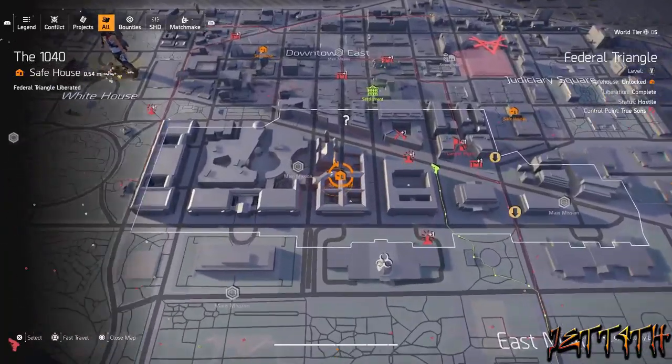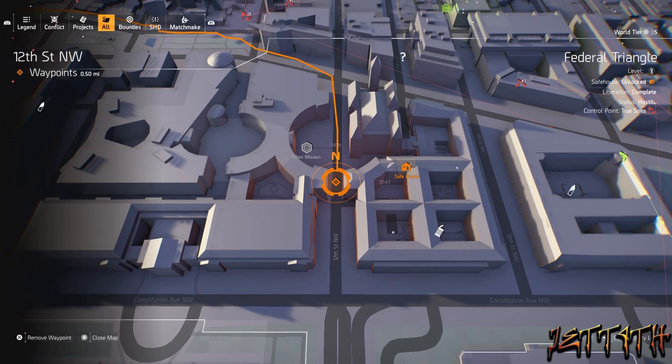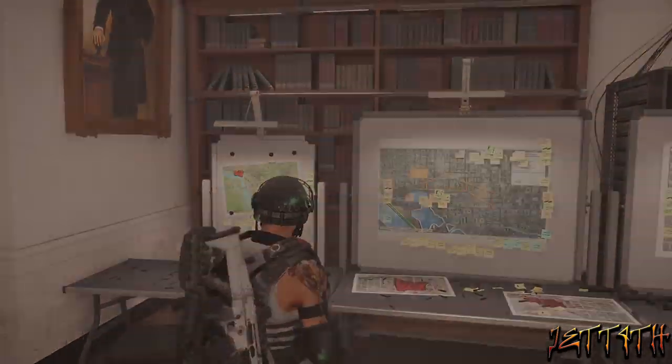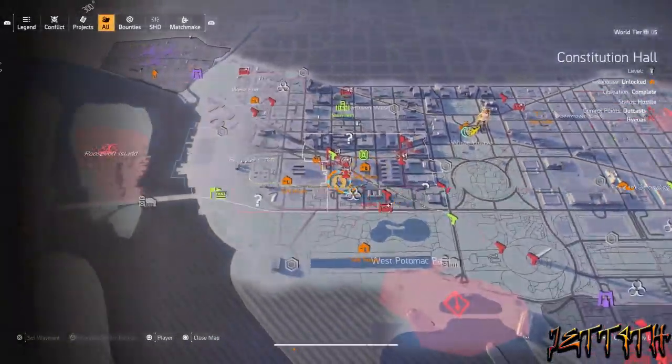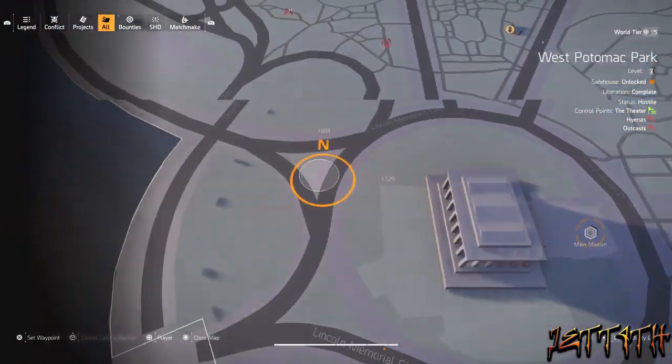Now to find the snitch, he was at the 1040 safe house as per usual, just outside underneath the arches right here. I did actually grab this bounty earlier today, so even if you already talked to him and did the bounty, it's fine — you can continually do this over and over again. The place where I found him earlier today was at the Lincoln Memorial Mission in West Potomac Park, right behind the building.